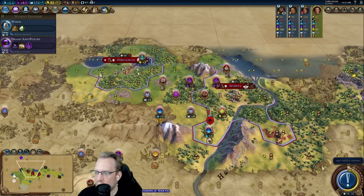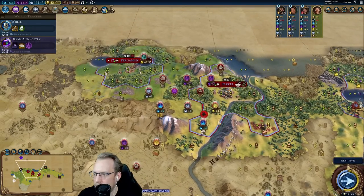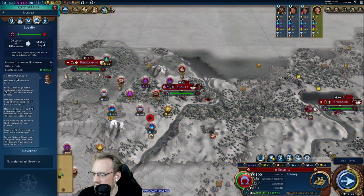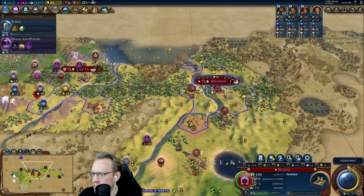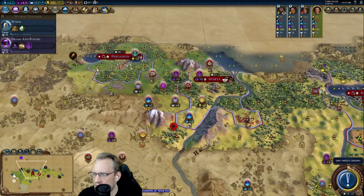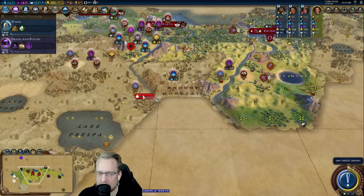We can get era score from the heroes as well — again, we can probably save that. Thinking of buying a slinger, eventually, maybe. This one's going back to its camp, so it should be an interesting battle here between the units I'm sending and what should be spawning here.